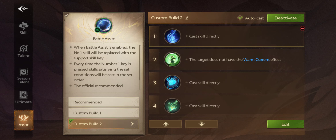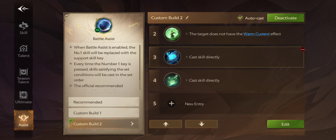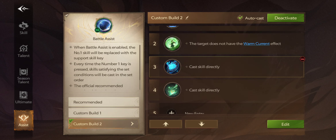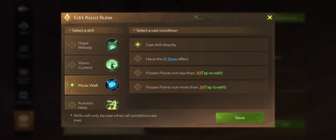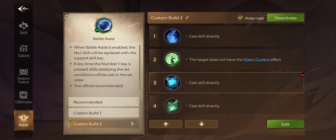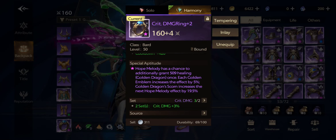This assist option isn't that useful for me right now, but keep it if you want to switch sometimes. What I'm doing is casting Warm Current directly — you can adjust this. In this season I don't want to play hardcore anymore; I just throw it when it's ready. For some bosses though, you need to apply it manually to the targeted ally to reduce incoming boss damage. For now, I'm setting it to auto-cast every time it's ready.